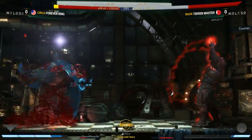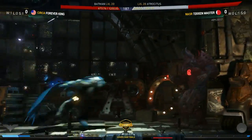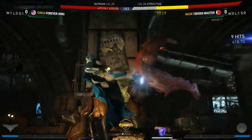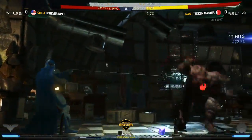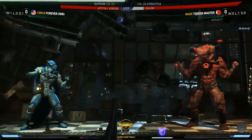There's a back 3 attempt from Forever King — maybe expected a throw. There's a punish; bear in mind, grappling hook is fully unsafe on Bloodlift. There's the jump in — very classic Batman, using that trait to close in the space, making the jump in very hard to anti-air. That's going to be a knockdown. He doesn't want to spend his bar for the re-stand; there's a full screen wake-up from Tekken Master.